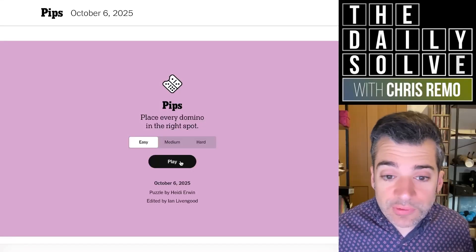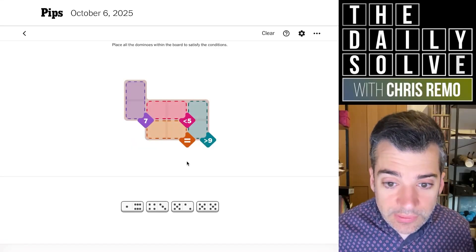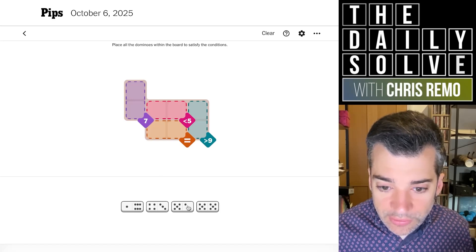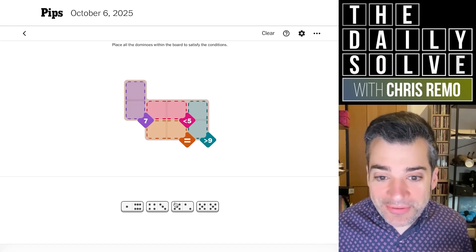Hello, it's time to play Pips. Let's start with the easy puzzle, see how it goes. Okay, seven, which will need to be in a single domino — actually there are three possibilities for that right off the bat.